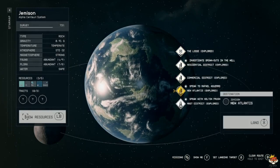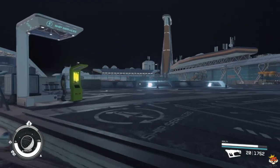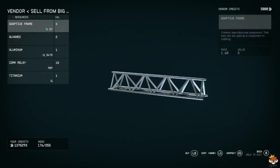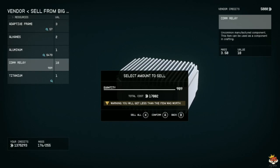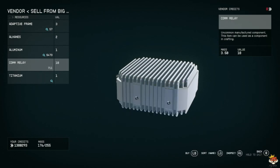Go to New Atlantis because we can sell to the Trade Authority kiosk and to Jemison Mercantile. It sells for 18 credits each. Boom — we can make 17,000 credits here. It is definitely worth it. You just set it up and the money keeps coming in. It's great for funding a new outpost, designing your own ship, buying ammo, or whatever you need.